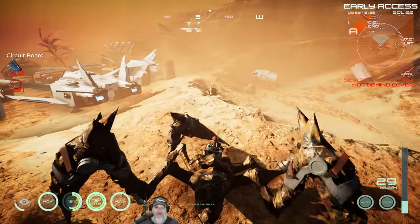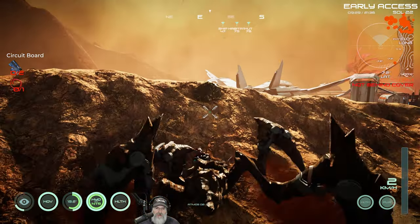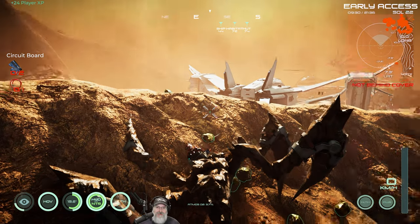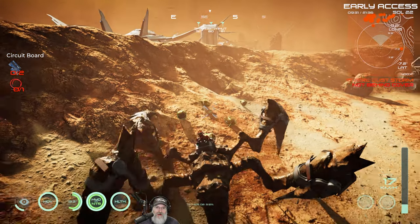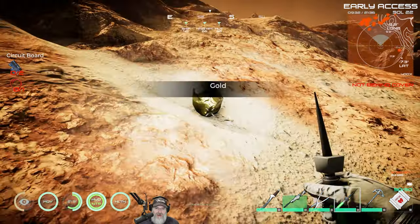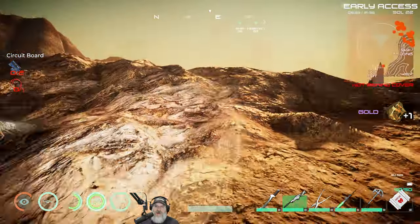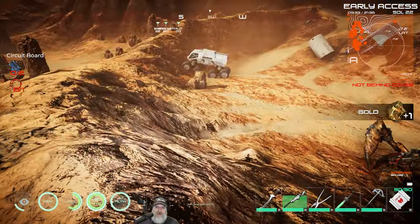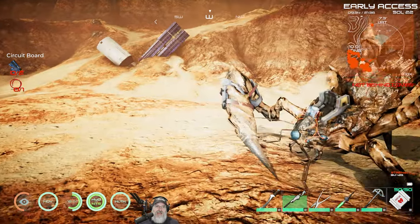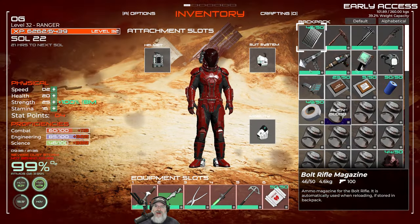Mr. Krabs doesn't have any storage to speak of, maybe just one slot. Look at that jump — was that in there before? I mined it, two things. Oh, it doesn't pick it up for us anymore though. Oh, that's a change — it used to just pick it up automatically. Well, fair enough I guess. We busted that entire gold rock up in two blasts, but now we have to get out and pick it up.